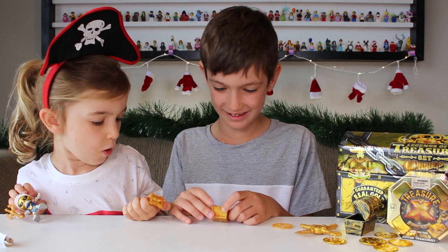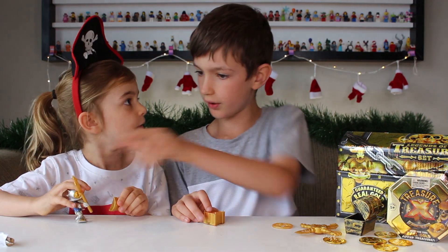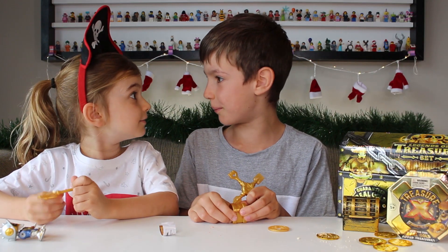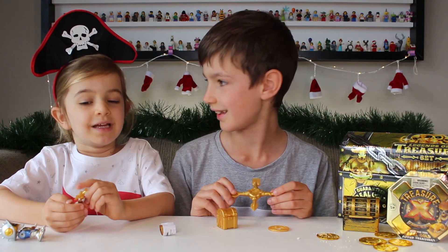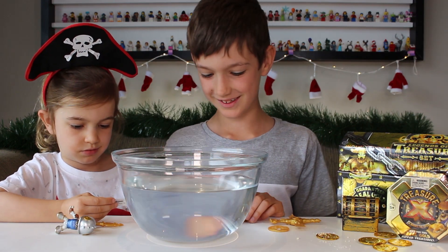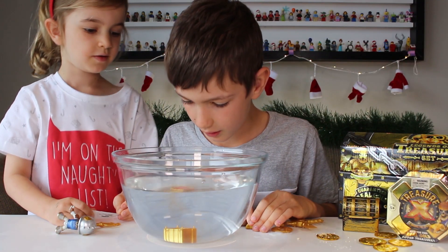It's red sand, but it's hard. How do we get to the treasure? We need to pour water on it. How about we put it in a bowl of water and see what happens? We've got a bowl of water. It's bubbling! It's fizzing! Look, it's changing the colour of the water — that's amazing!